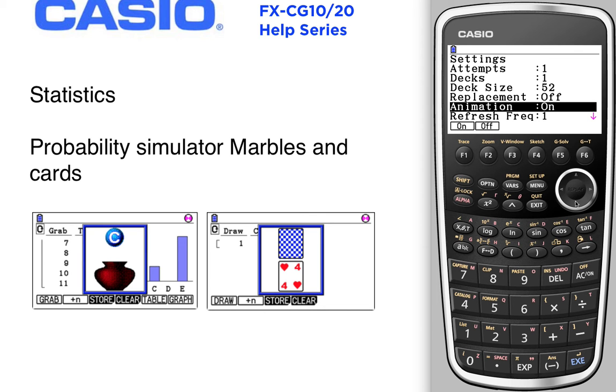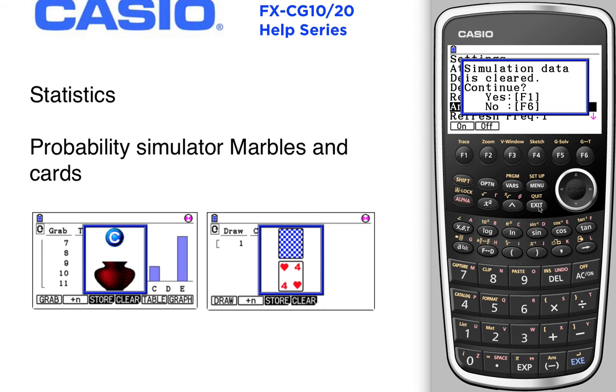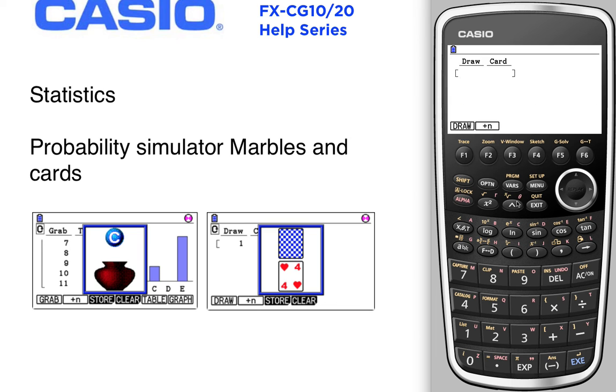Our animation is turned on, so we'll exit. We'll lose our data but that's okay. We're going to draw fifty-three times — let's make it interesting, we'll go fifty-four. It should stop after fifty-two. There it is: no more cards in the deck.